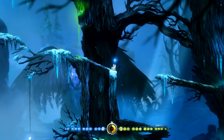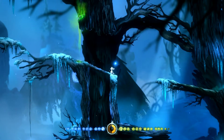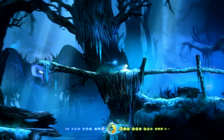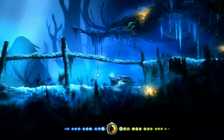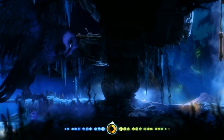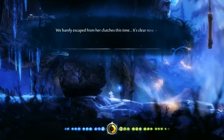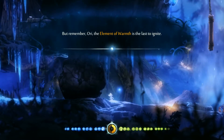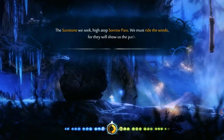If you destroyed the gate from earlier, then it should be destroyed now. If you use the lever to remove it, it'll be there, and you'll have to use that dude up there in order to kill it with her in the way. I destroyed it so I didn't have to worry about it. Drop down there. Use the oldest trick in the book to proceed a little further. And your rage is the only thing keeping you from me at this point. I'm sure she doesn't have any more ability to understand, now that she saw Ori in the middle of her nest with her last young. Sunstone, we seek high atop Sorrow Pass — we must ride the winds.